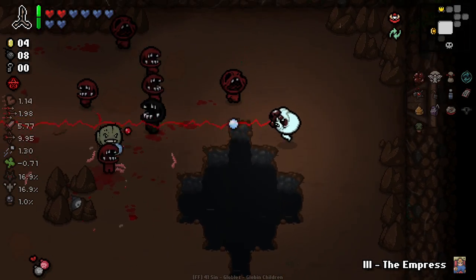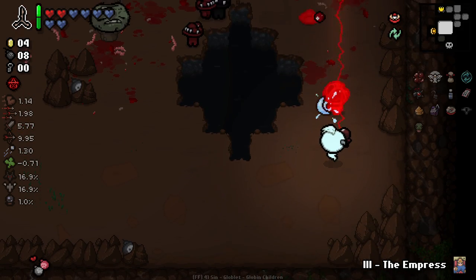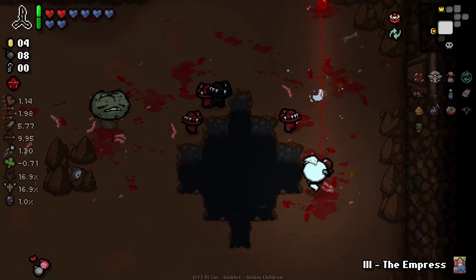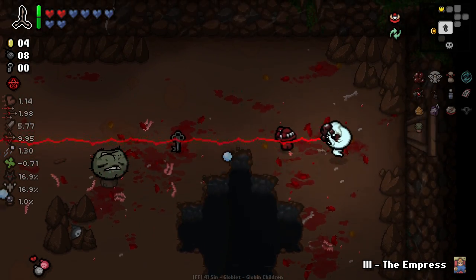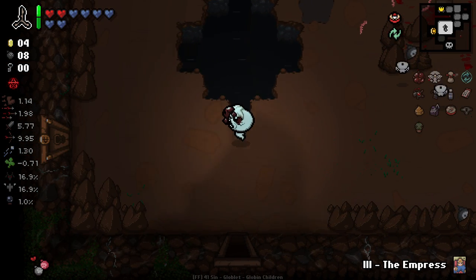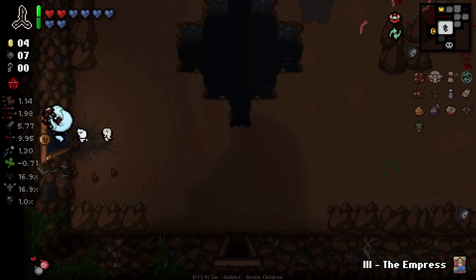Looks like a potentially very hard room, but I think the knockback from Tech 2 is actually gonna save us here — it's gonna be our saving grace. These guys are taking forever to kill though. There's another key — so yeah, we just don't need keys at all. I really love this sort of — I don't even know what I'd call it — it's kind of like a micro synergy. It's not anything crazy.